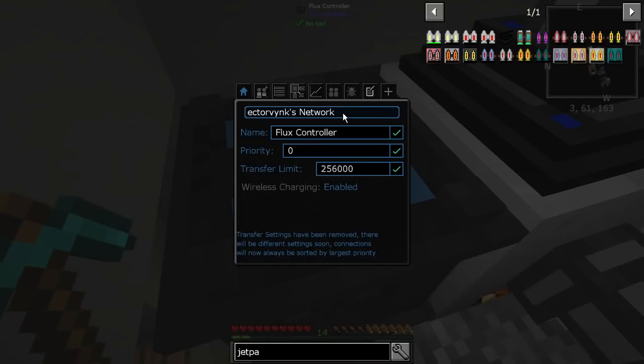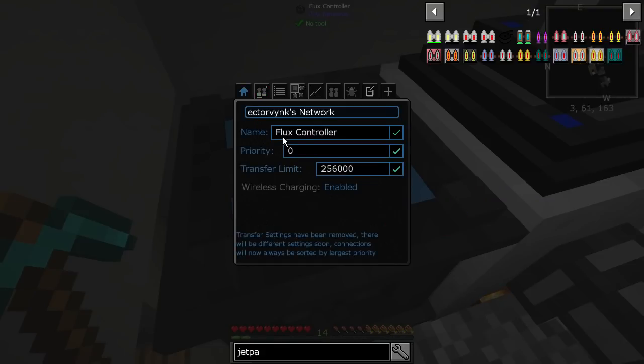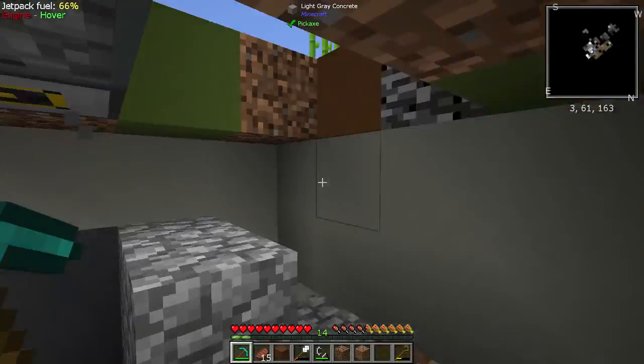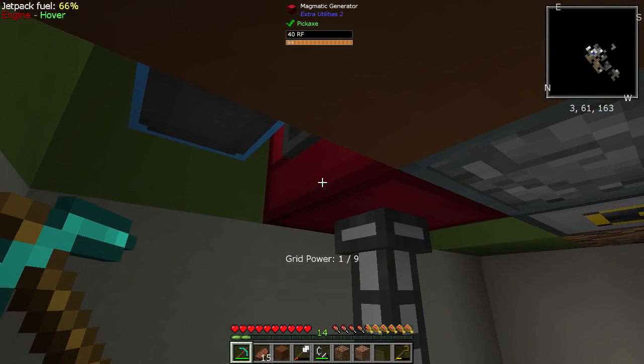This here is the flux controller, and I've got wireless charging enabled, which is very nice. You can actually configure it — armor, inventory, right hand, left hand — so it's basically just charging what's in the armor slots right now. That's pretty great, and it's wireless so I don't really have to think about it. We've got this magmatic generator set up doing its thing, and the crucibles are working fine at four times rate.